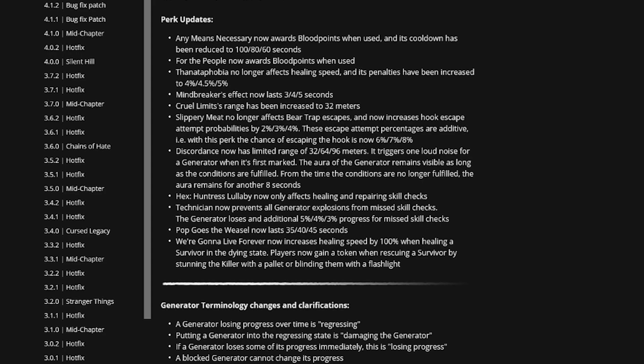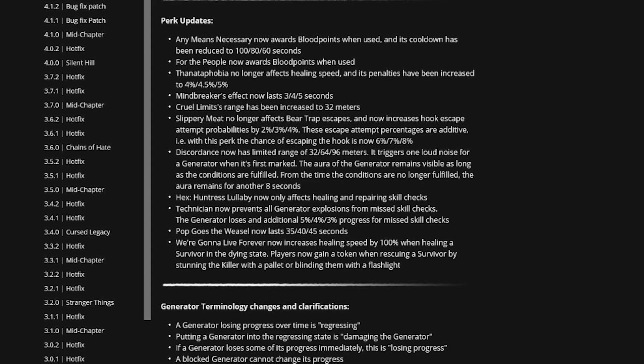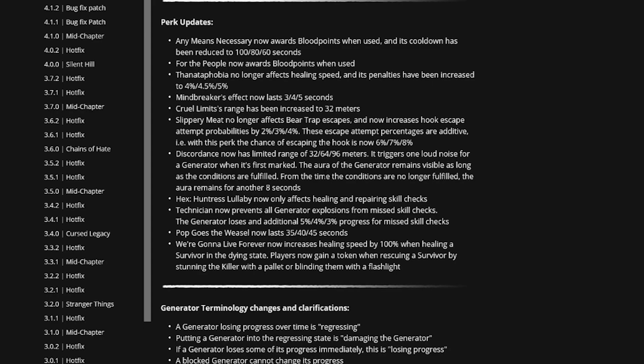Mindbreaker's effect now lasts three, four, and five seconds. With Tinkerer being part of everybody's build lately, I have a feeling Mindbreaker will also become part of the build, because this means people are exhausted for five seconds after they leave a generator. I think this is going to be very interesting. I'd like to see this in Ghost Face builds — I think we're going to see a lot of Mindbreaker in Ghost Face builds.